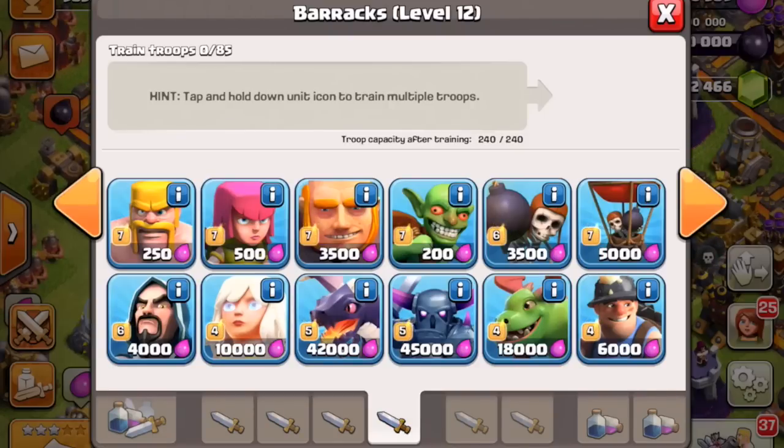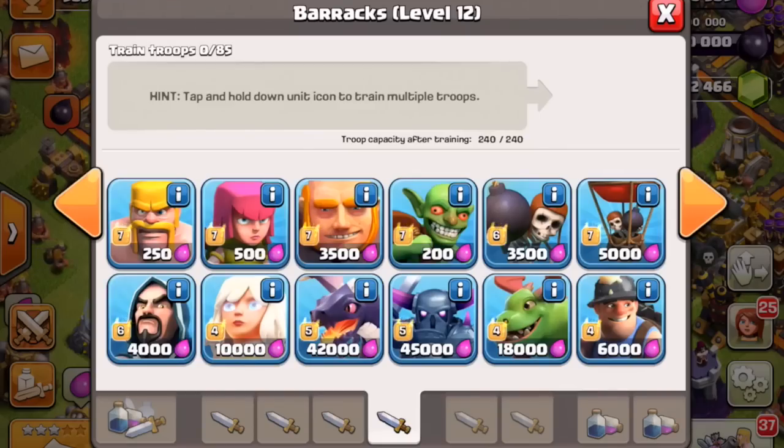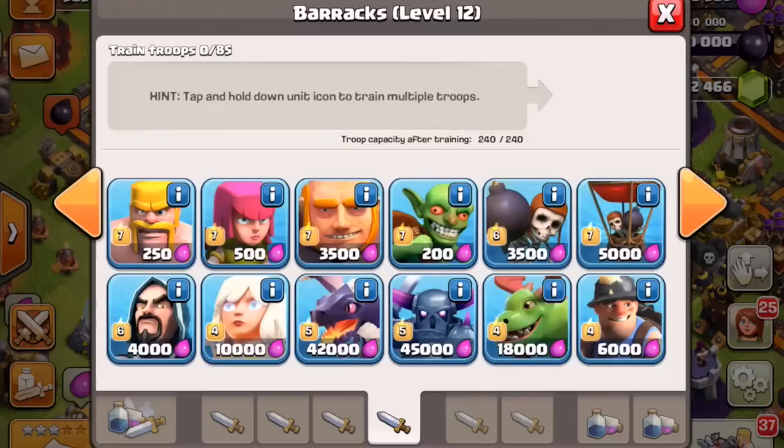These troops are obviously taken from Clash Royale. The barracks is right next to it, and you can see it has the shovels on top of it — that was actually from a leak and many of us could predict that was going to be the miner from Clash Royale. In the barracks, it's all the way at the bottom; it looks like they added two more spots for the baby dragon and the miner. The barracks is now a two-by-seven slot instead of two-by-six.